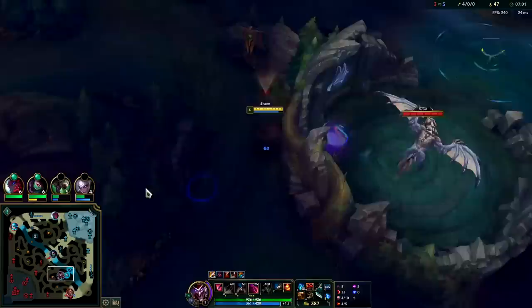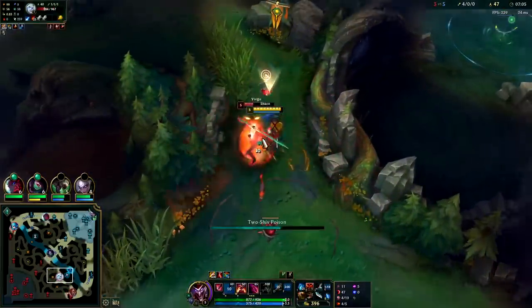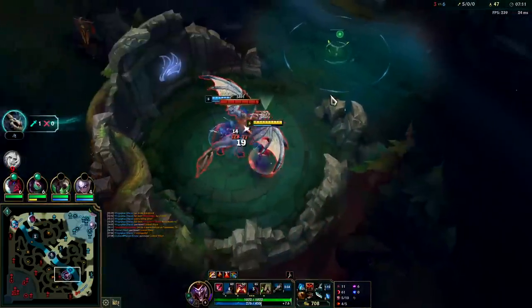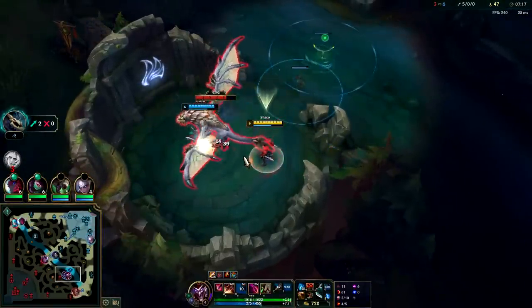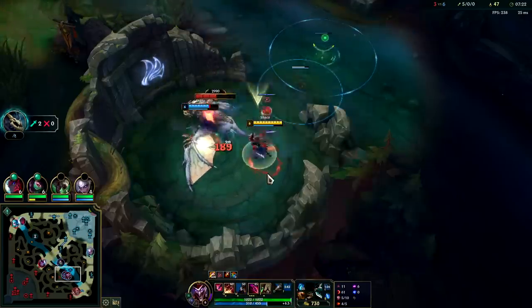I'll go kill this guy on his red buff. Got him with the E in the back — down he goes. I have R here as well. Go ahead and R, set up a defensive box, make sure our R is closer to it than we are, and then we can land constant backstabs — nice and easy, just the way I like it.